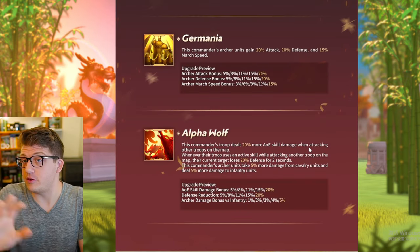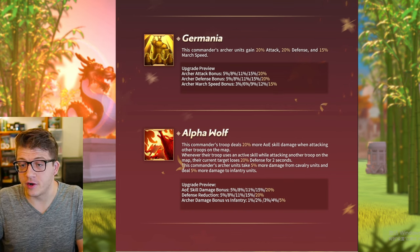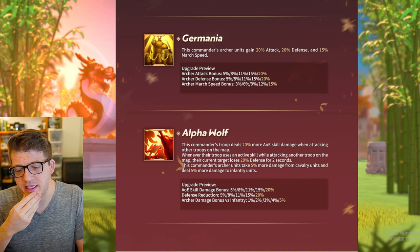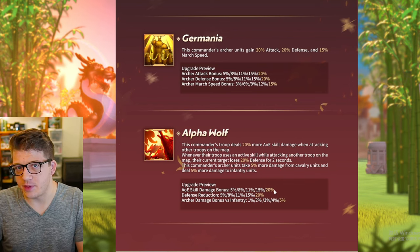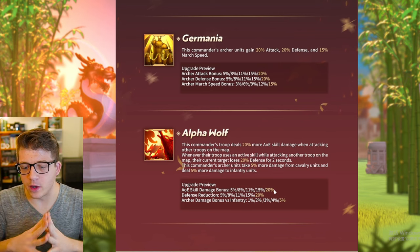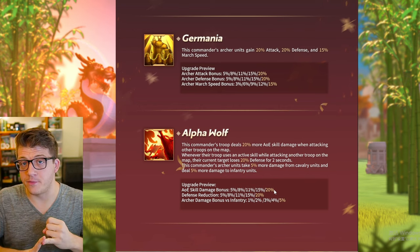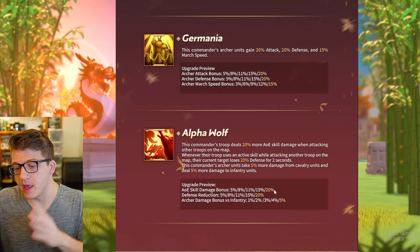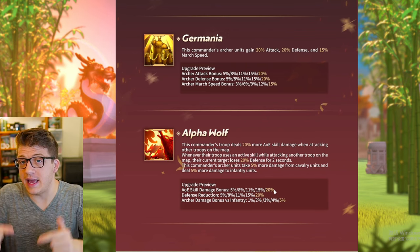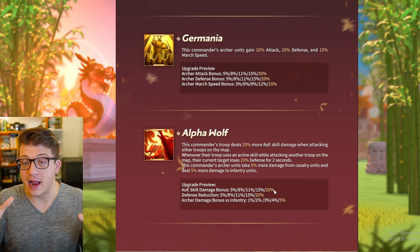The stats have not changed. The third skill, however, is quite interesting, because the assumption was that this was a 20% bonus to skill damage — that's all we've ever known. But it looks like we're only getting a 20% bonus to AOE skill damage. We've seen this type of buff in Golden Kingdom, but we have never seen on a commander a buff to only AOE damage. That's never been done before on a commander — this is brand new.